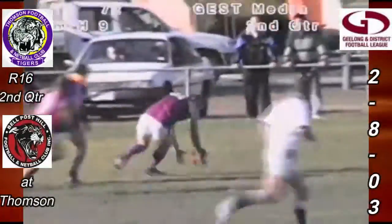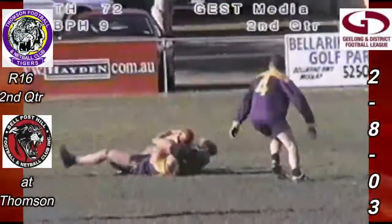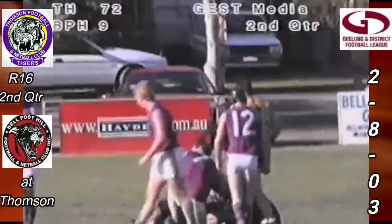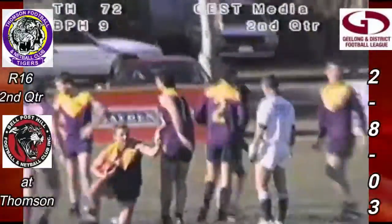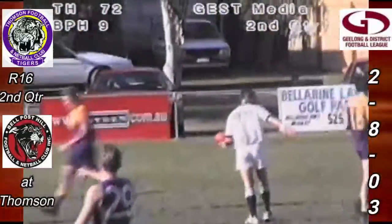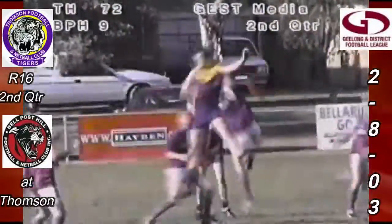Thompson three around him, then he gets it away to McNamara, handball sets Adam Wells up. O'Connor against him — the two number ones still at half forward for Bell Post Hill. Pack develops, umpire will come in and ball it up. There was some great strong footy there from the Thompson side, Eric. They put heaps of pressure on, they're really switched on today — ferocious at the footy or the ball carrier. There's not too many easy kicks to be had by Bell Post Hill.